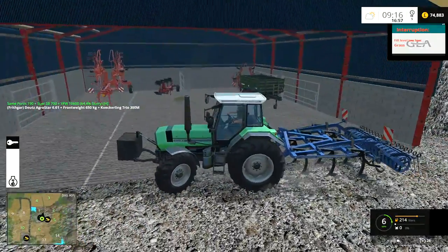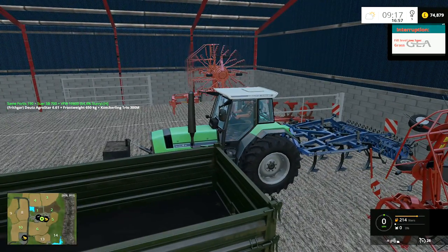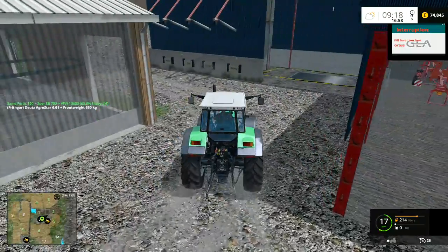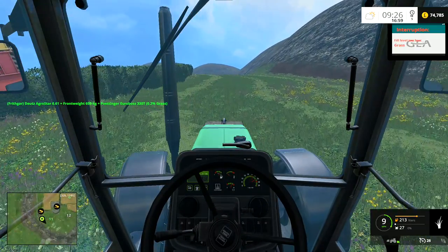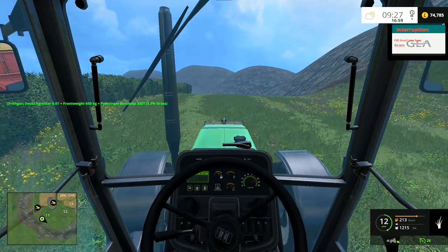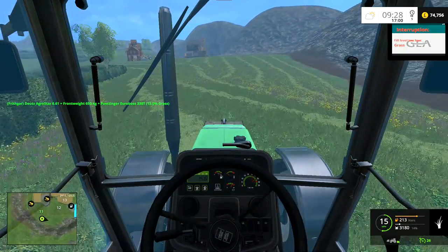Now let's just back this one in here and then we will go and find the forage wagon and get a load of grass, put that in there, lower it down and unhitch. I'll get the forage wagon hitched on and we can go and find some grass to pick up. We're not going to have time for very much more so we'll be able to pick up one load of grass. We'll do this field up here — one load and we'll put it in for the cattle.